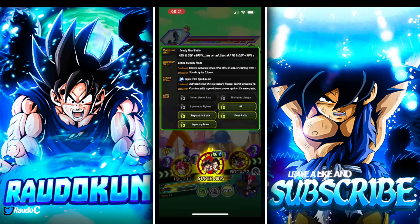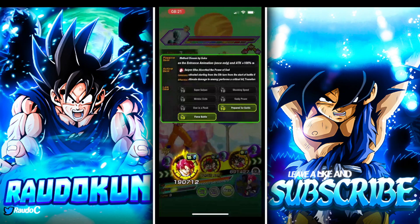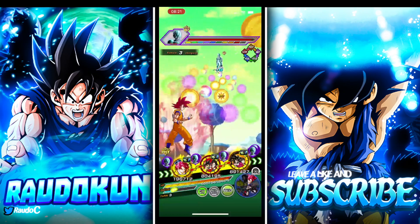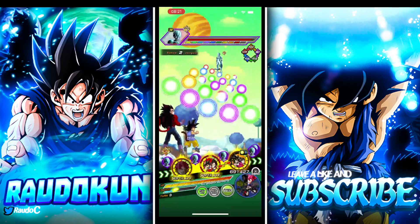Alright, so what links are we getting? We're getting GT, Fierce Battle, Prepare for Battle, Legendary Power. I want to put God Goku on the first line here — we're getting Fierce Battle, Prepare for Battle, Warrior Gods, Godly Power. Those are links you're not going to be able to link up with on a Super Saiyan 4 team. These guys don't have Warrior Gods — Vegeta and Trunks.